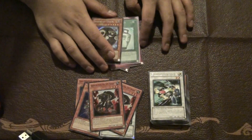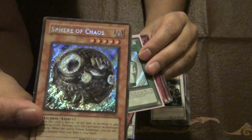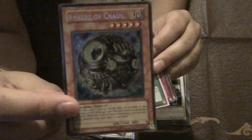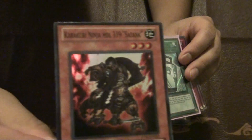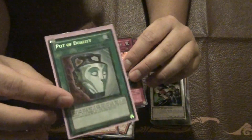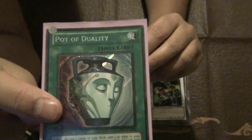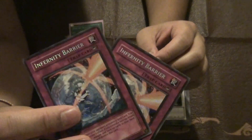These up here I got from a trade. It's very chaos, works really well with machines, so I like this card a lot — that's why I traded for it, and it'll probably work really well with these guys. So probably gonna try that out. Also I traded for Pod Duality and two Infernity Barriers.